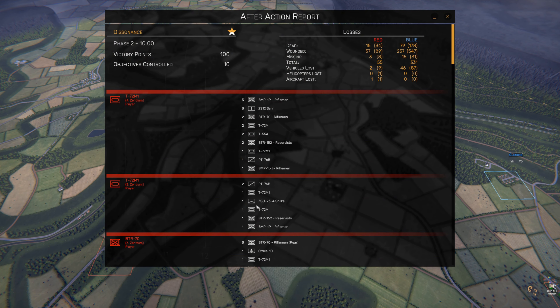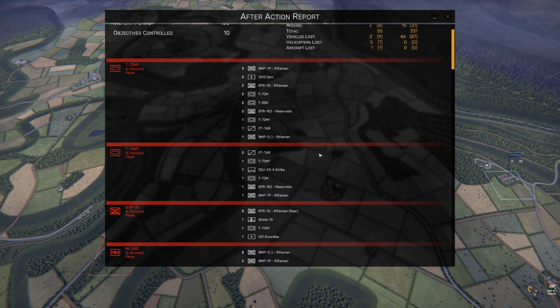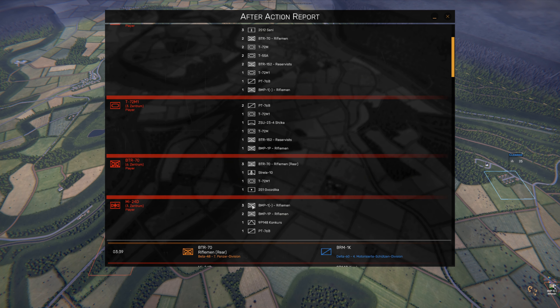Here we can see the battle results - we lost 15 units, they lost 79. We had 37 wounded, they had 237. Totals for the phase: 55 versus 331. We lost two vehicles throughout that - one was a BMP, we may have lost a tank as well. We lost no helicopters. We did lose a plane, which is bad - I should not have called those air strikes in on positions I hadn't checked for anti-air. One of our T-72s killed three BMP-1Ps, three mortars, two BTR-70s, two T-72s, two T-25s. Fantastic. Our Hinds killed quite a lot of BMPs as well - three BMP-1 dashes and two BMP-1Ps.